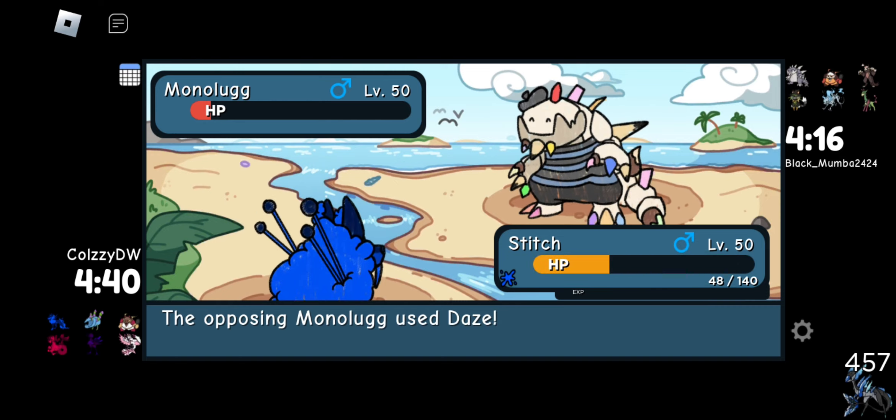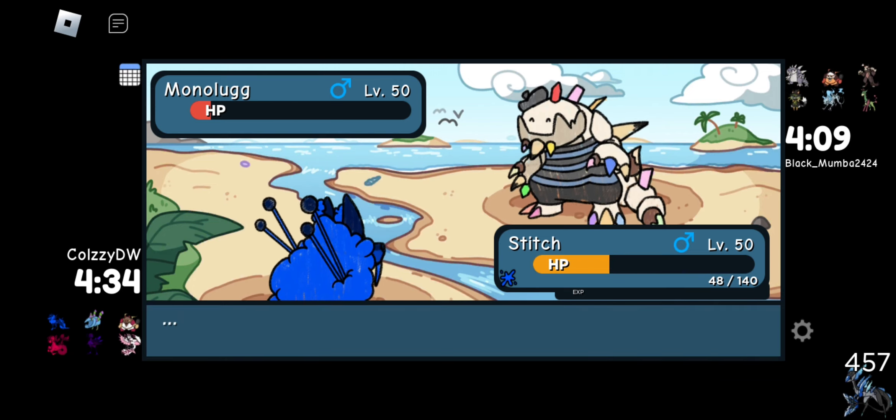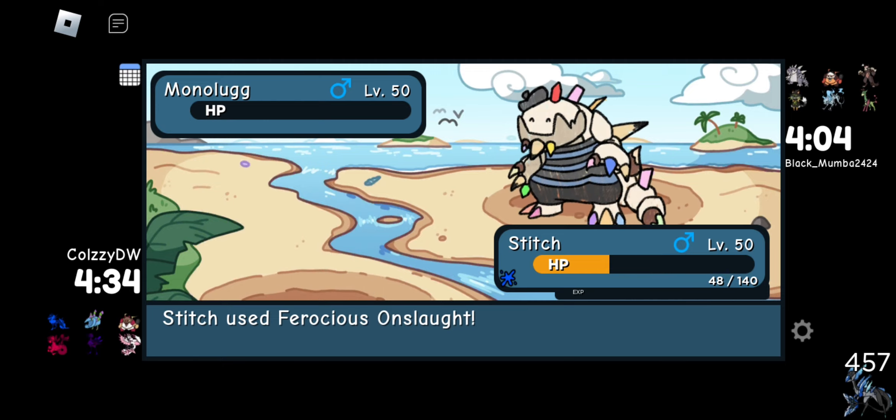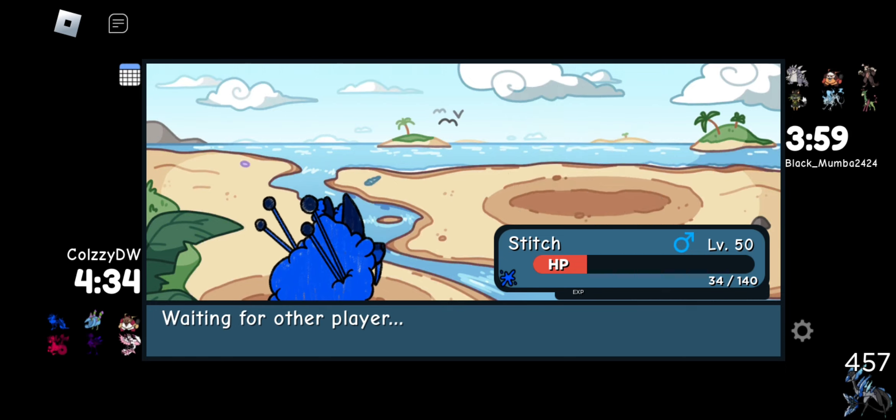I thought that was about to be the end of the video right there because I just couldn't kill Monologue — that actually did a lot of damage. Should we use Ferocious Onslaught just in case they try being slick? Alright, whatever. Polargeist will switch. The rest, we're going all out with our attacks. I'm kind of curious what they do.